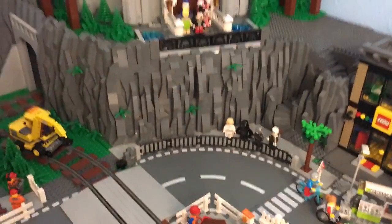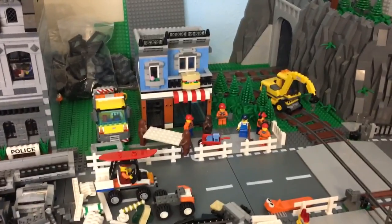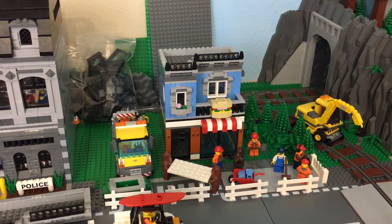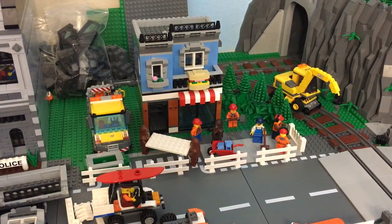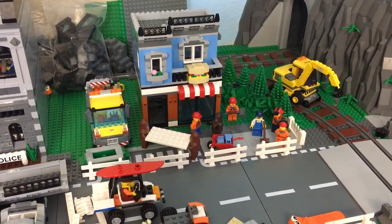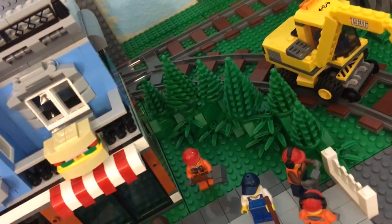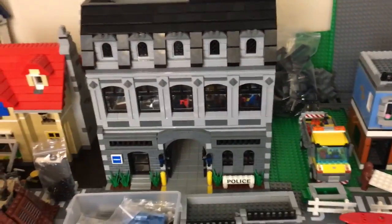Last but not least is the sandwich shop — my oldest has been playing Team Fortress 2 and got me hooked on it, so that's what we're calling it. It's a modified Corner Deli, still under construction. It's kind of the same as the official set but different — I fixed a couple things that bothered me about the design and made it fit the space better. The interior still has to go in. You can also see the grass blocking off where the trains go, with grassy tree-type barricades that look more natural than just a fence.